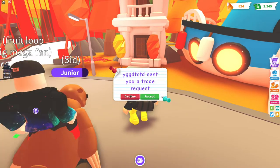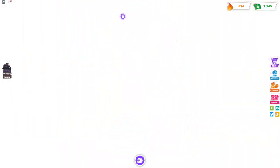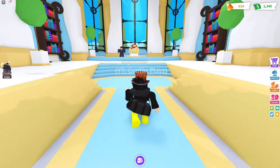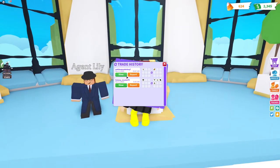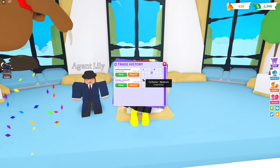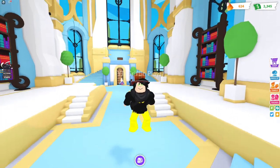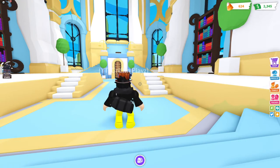Lots of people send me trade requests — I'll decline that. If you go into the Judge Place, it's kind of like a court. There's a door to the test, and there's also the Trading Book where you can see your trade history. Anyway, I'll see you guys in the next one — peace, goodbye!